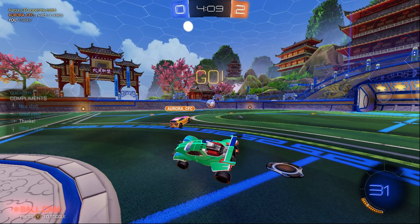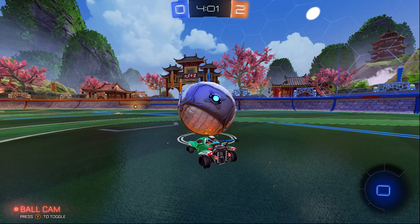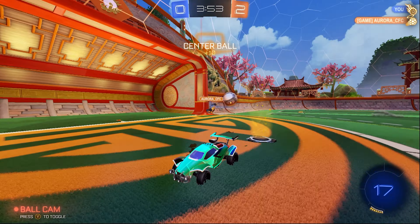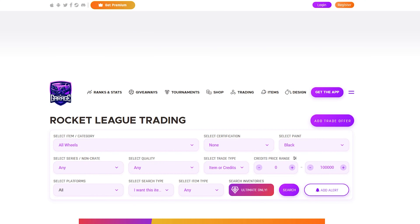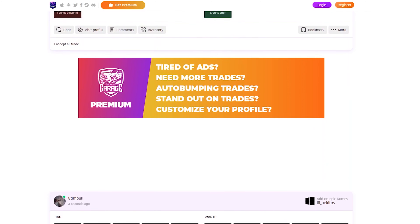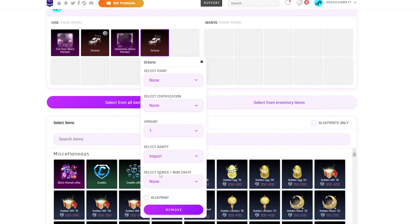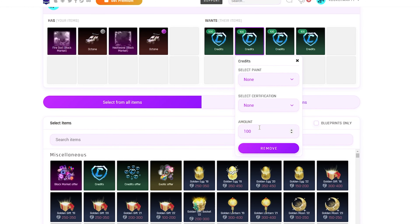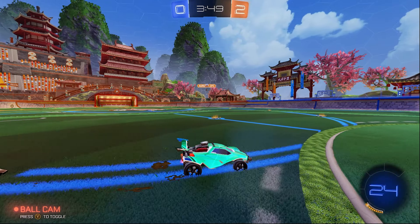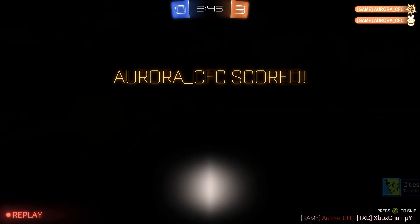The first step to buying these items is finding people who have them. The main way I'd suggest is Xbox Looking for Group posts. There is a massive community on the Xbox Looking for Group section with people selling and buying items all the time — you can make your own post or look through existing ones. If you don't have an Xbox, you can use RL Garage, which is a website you can search on any browser and is also an app you can download on your phone. You can make posts and search through posts there too, though I believe the Xbox community section is a little bit better for Xbox users and has a bigger platform.